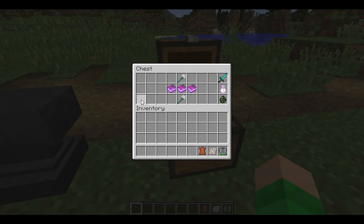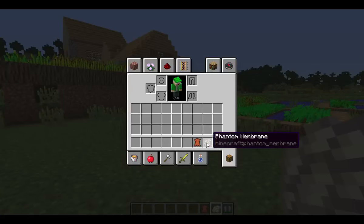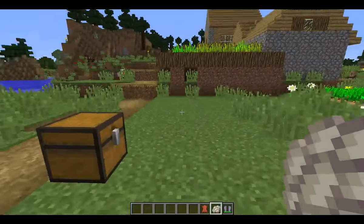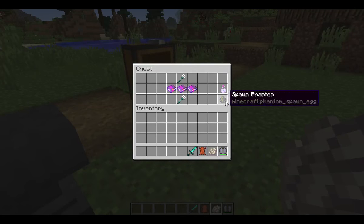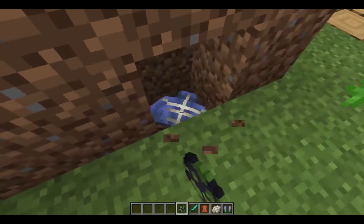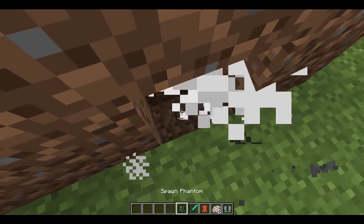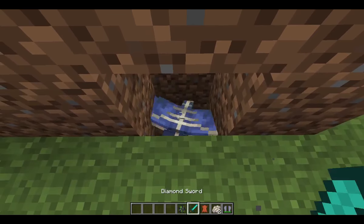I'm going to start over the first thing with Elytras now. First off, phantoms now drop phantom membranes. You can pretty much get them by killing a phantom. I'll do that real quick for you to show you. I'm going to trap it down here so it can't escape. It's not guaranteed every time. Okay, that was a bad example of that.